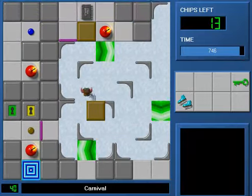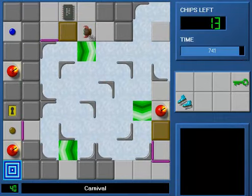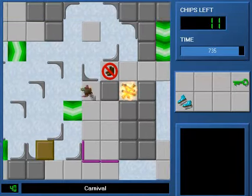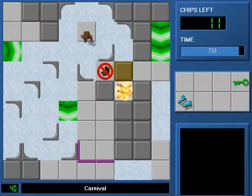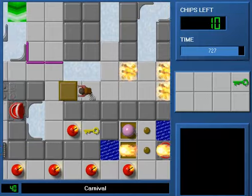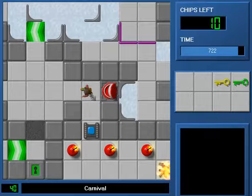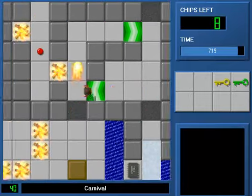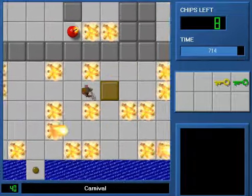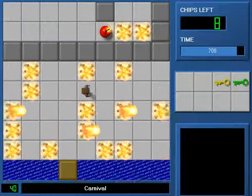Let's see if I can remember this next section now. Oh no! Well, I can remember it but I just can't perform it. It didn't lose too much time there, I hope. I didn't go for the second block slot because it only saves like a move and I'm not going for the best time here. If I were, I'd have to figure out the exact step I need to enter this room, and that's just too much of a pain. This room does feel harder in Lynx than it does in MS — I guess some of the timing is more precise.